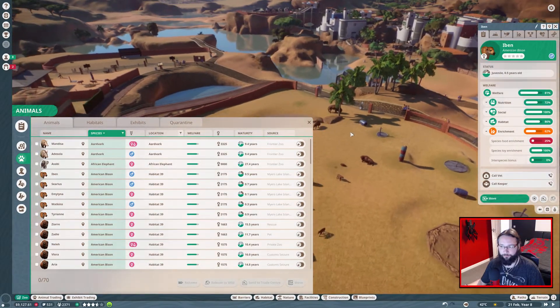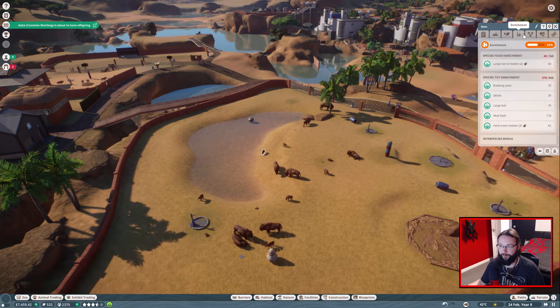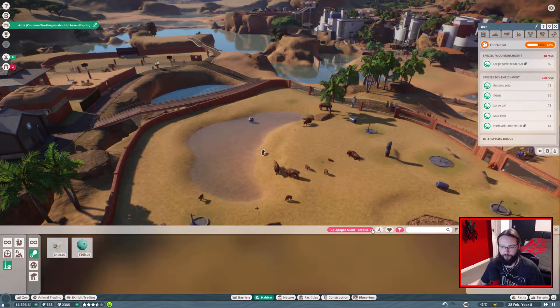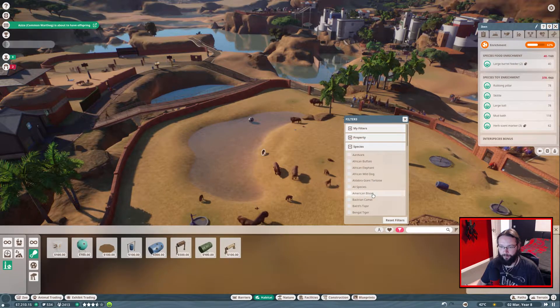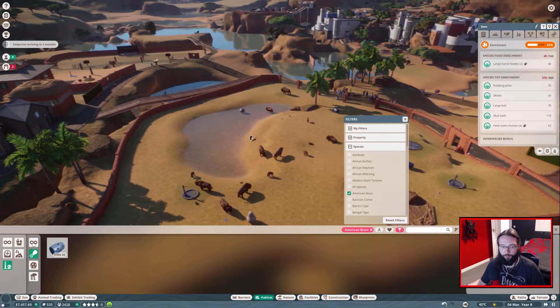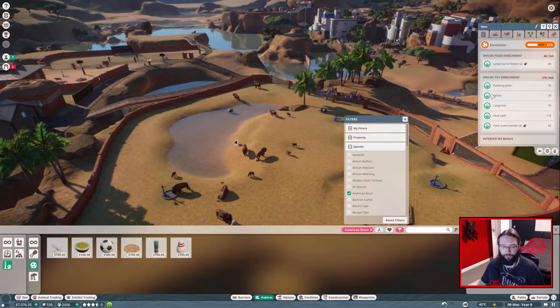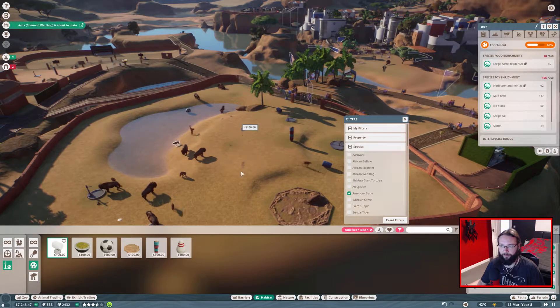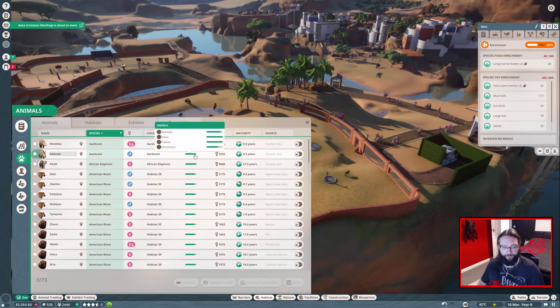American bisons - might as well leave the game running while we're doing this. Your terrain's good, environment's okay. Let's see if we can get you any enrichment. You've got the feeder ball. What are we missing there? The block of ice, I believe. There we go, let's make that a little bit better for you. Right, that's another one sorted out.